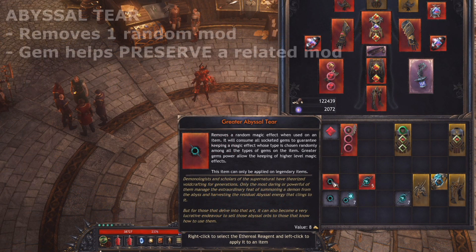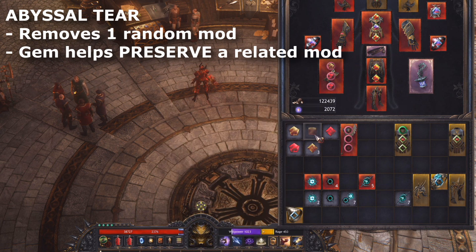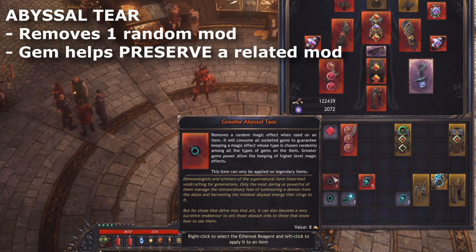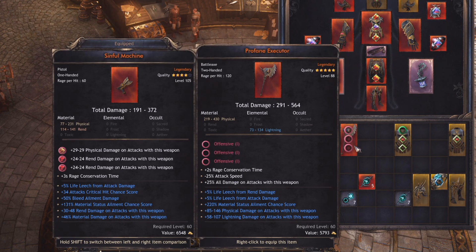The next reagent is for when you want to get a bit more deterministic about the modifier that you remove, and it's the Abyssal Tear. At its basic application, it will remove one random modifier from an item and that's it. With a socketed gem, you can influence the removal process by preserving an existing modifier. Say for example you want to keep a physical modifier — you could use a Copperstone with an Abyssal Tear to try and remove one of the other modifiers, freeing up a modifier slot for the next crafting reagent.